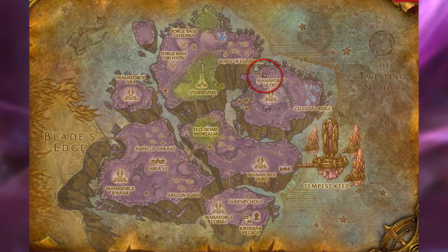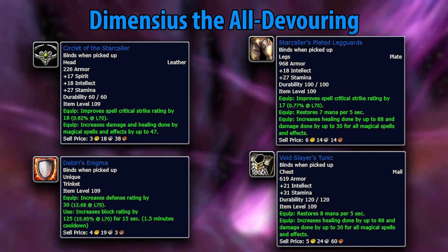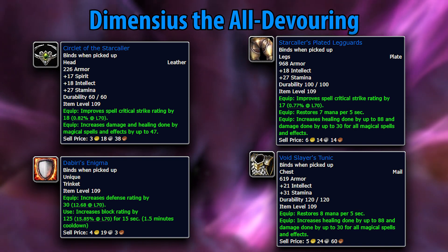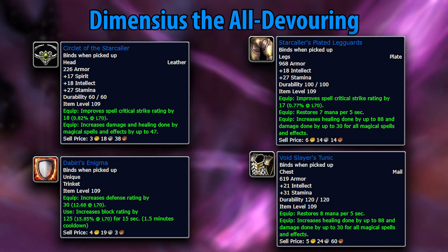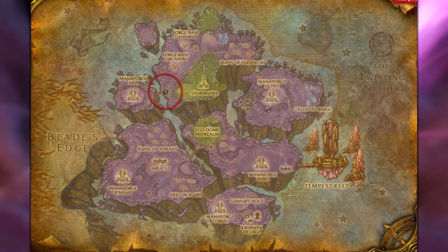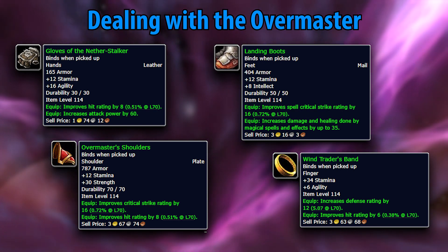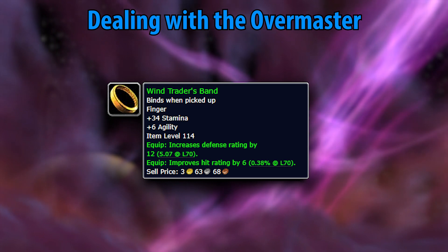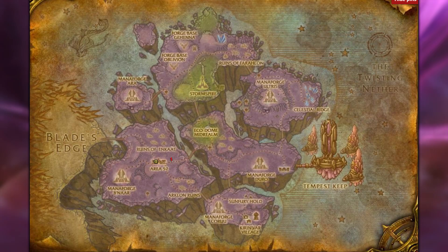In northeastern Netherstorm, Professor Dabiri will give you a quest called A Recipe for Destruction. A couple quests later and you'll receive Dementius the All-Devouring. Dabiri's Enigma is the best tanking trinket you can get from questing. The Void Slayer's Tunic is a phenomenal healing chest for paladins and resto shaman — it's actually pre-raid BIS for resto shaman outside crafting. The Circlet of the Starcaller is also a pretty strong headpiece for balance druids and elemental shaman. Wind Trader Tulemon opens with a quest called Dealing with the Foreman, eventually leading to Dealing with the Overmaster. The Gloves of the Nether Stalker are strong DPS gloves that compete with many heroic items, and the real winner is the Wind Trader's Band — the best tanking ring you'll get from questing, better than all but one of several heroic tanking rings.